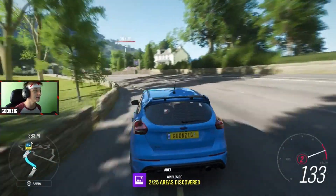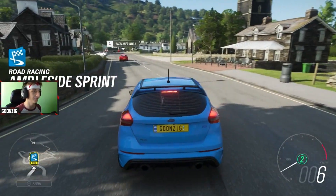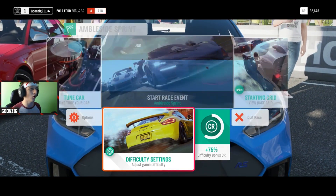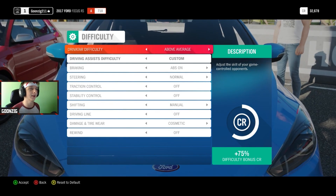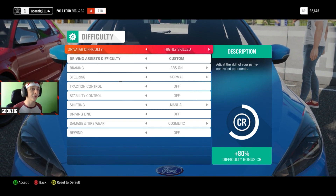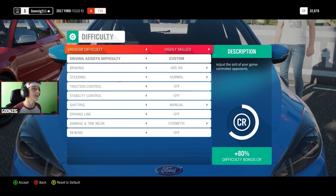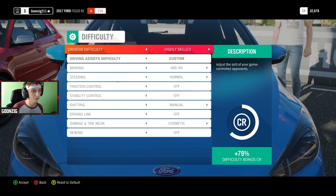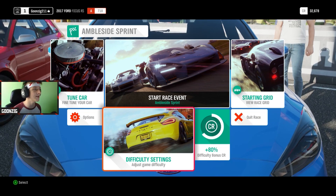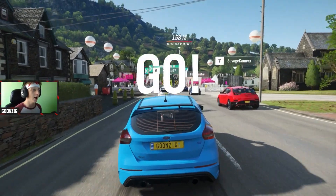We're heading on to race number two, our second race in Forza Horizon 4. Everything seems to load a lot quicker, which is really good - they seem to have optimized the game so it runs smoother and faster. Usually you'd be sitting on loading screens for a while, but they've really caught up. I've gone ahead and changed the difficulty from above average to highly skilled, so hopefully it's a little more challenging and I actually have to focus and try, because that last race I was hitting walls and not even really trying and still won.